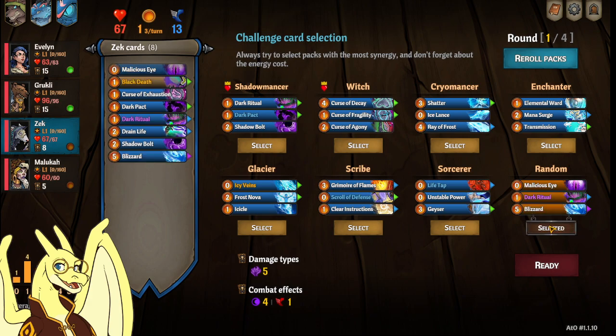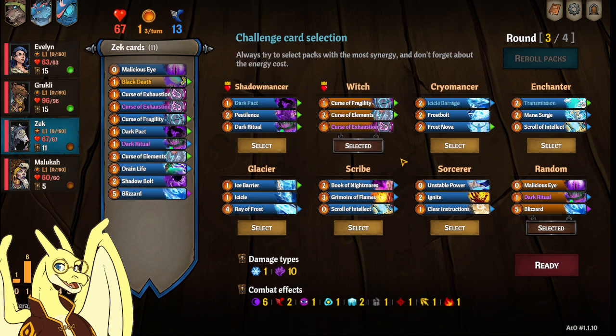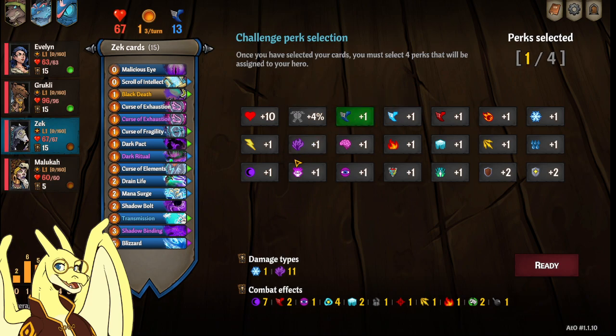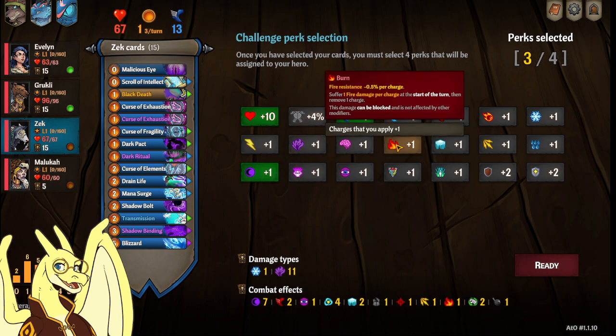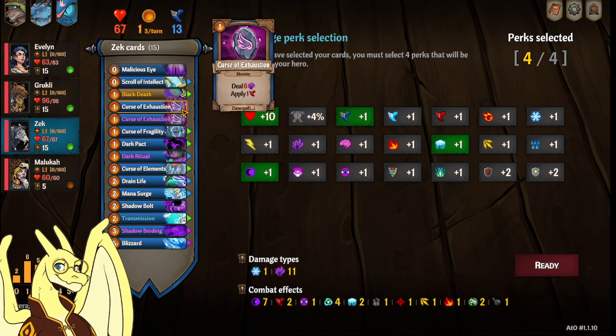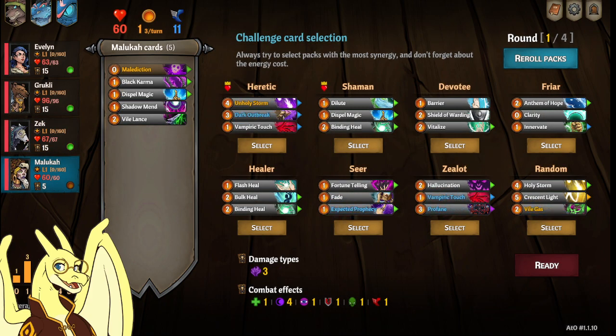We are taking this random pack with Zek, then re-rolling for the Curse. I had Witch and Enchanter. We're taking that Shadowbinding, because it's cool — we like cool things. Now there is a Dark Flame Ring; you could consider it, but I'm going to go for the Chill. You could also go for Dark Damage as well, wouldn't be too bad.